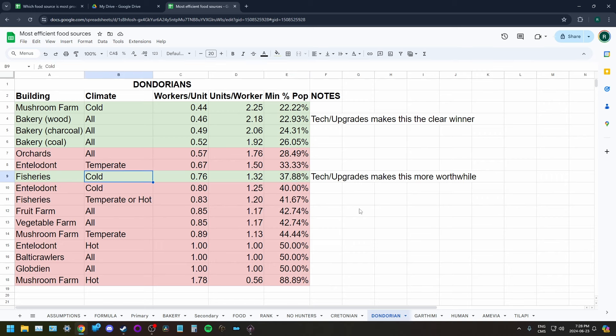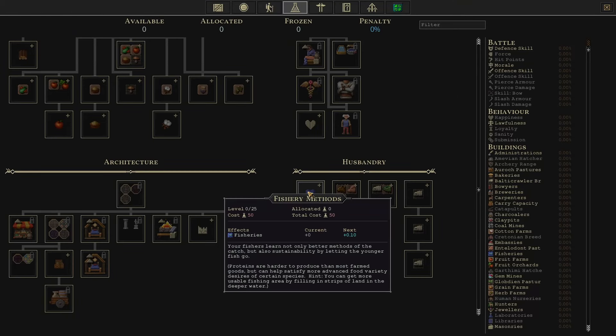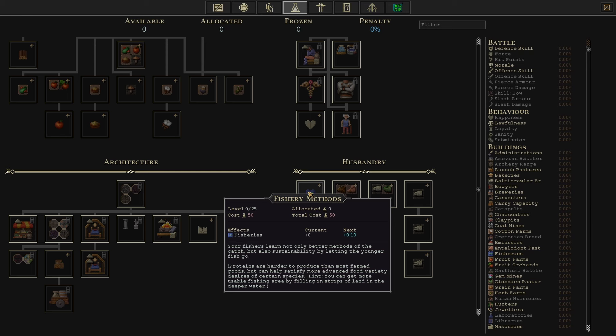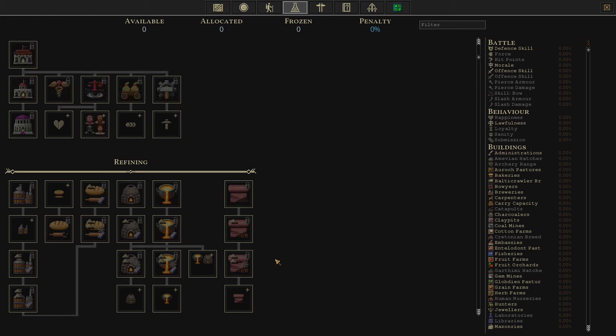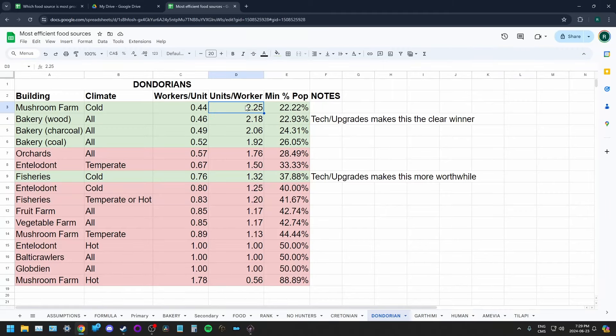For fish as Dondorians, even with the cold climate bonus the production rate isn't great. However, if you have access to a little furniture and fabric, you can upgrade a fishery for a 50% boost without any technology. You could also invest some science into fishery methods — maybe 30–50% — for roughly a 100% boost total. So if you're not upgrading the bakery and don't have a good location for a mushroom farm, a little technology and research can make fisheries a decent option. Overall though, bakeries are the clear winner.